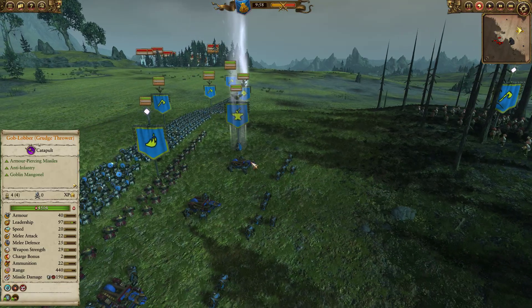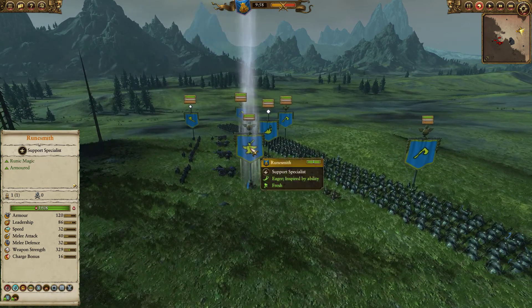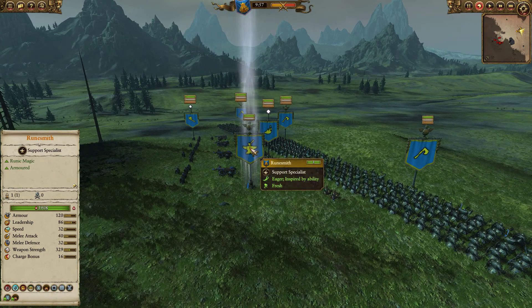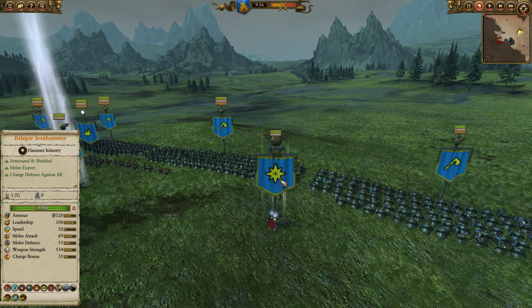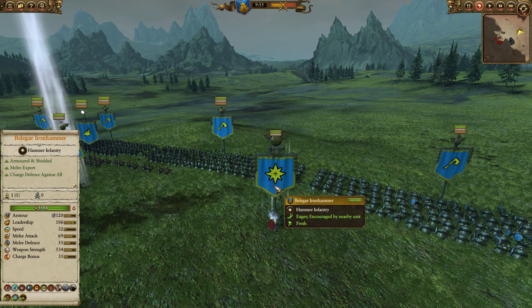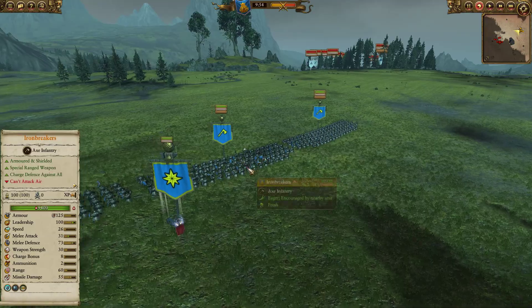And last but not least, my Hero and Lord. My Hero is the Runesmith — I want him to add additional armor protection with more leadership. And Belagar the Ironhammer with more of his leadership and buffs of armor.